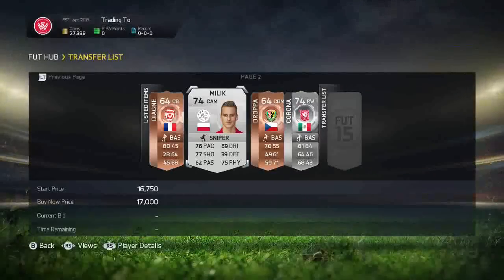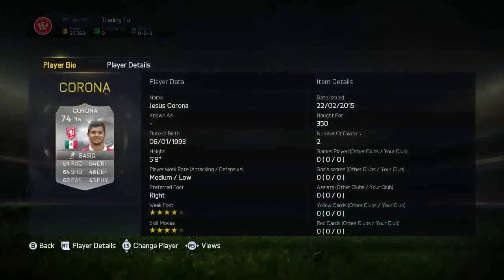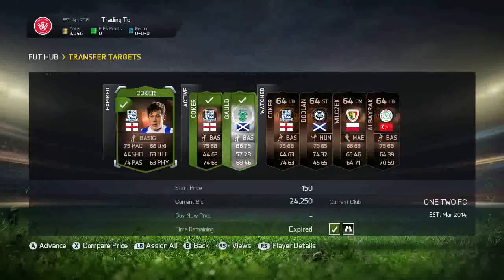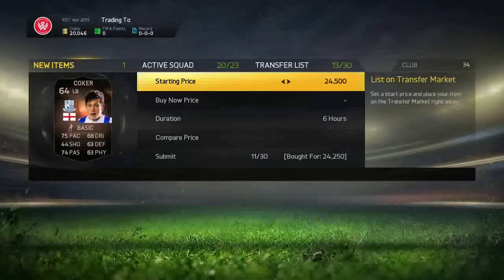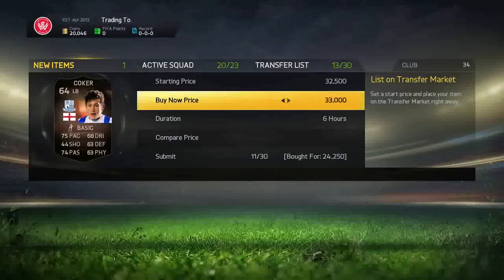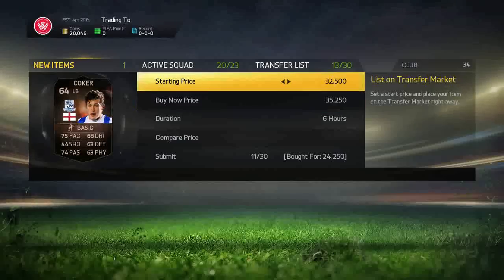We come back and bought another Corona for 5,350 coins, listed up for 950. Then we go and get this left back — I think it's Ben Coker or some bronze in-form — for 24k, listing up for around 34k. The cheapest was like 41k but wanting to sell quickly, so listing a little bit cheaper.